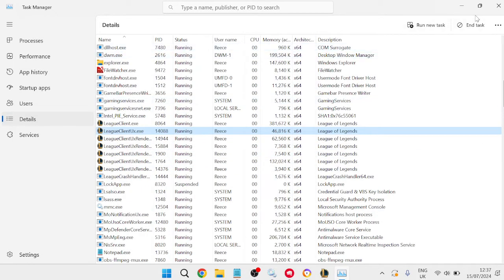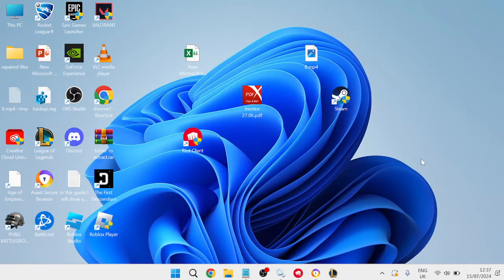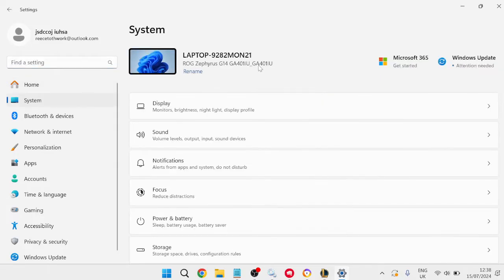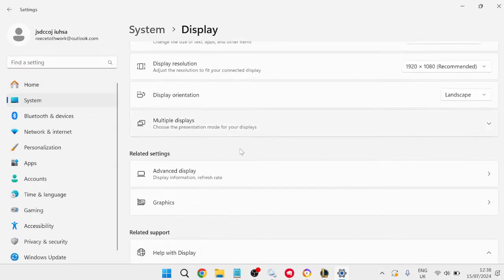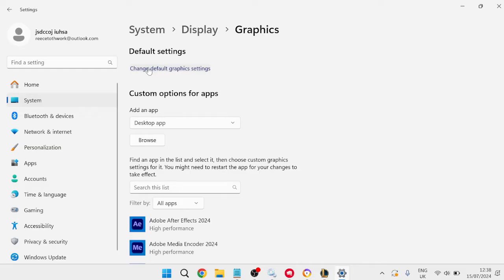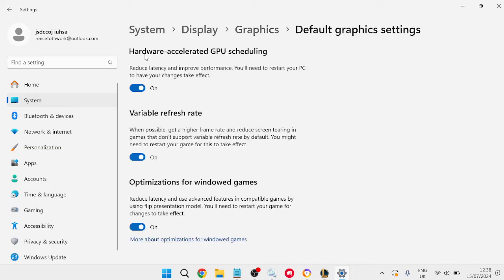Close out of the Task Manager window, then head over to the Start menu and search for Settings. Go to System on the left-hand side, then inside Display scroll all the way down to the Graphics tab.